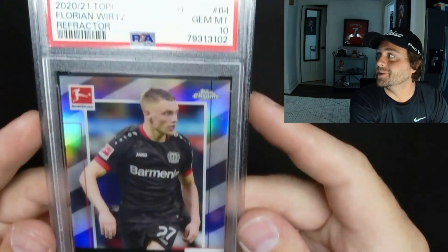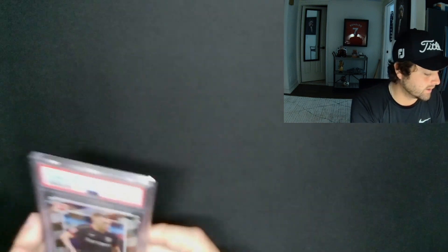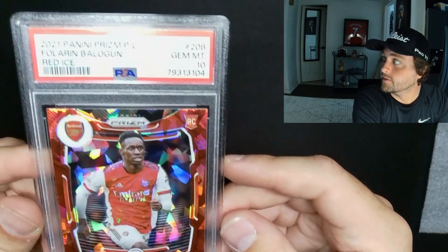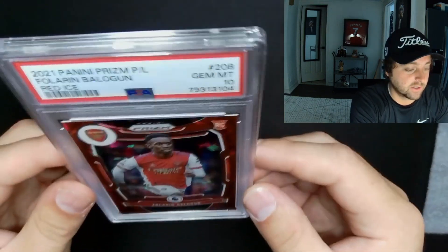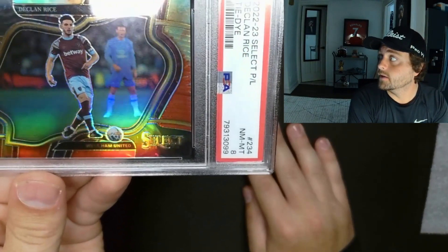We're living and we're learning. This video is going to get like less than 100 views because the only people that watch this are the homies that subscribe. Florian Baligan — however you'd like to pronounce it — England international turned United States international, red ice PSA 10. This has comps for like $330, so put this with the Bruno Fernandez together and we already paid for the submission.